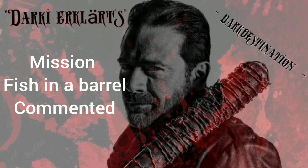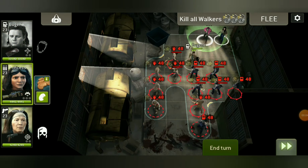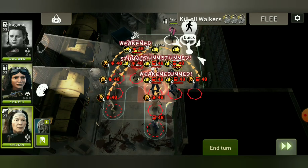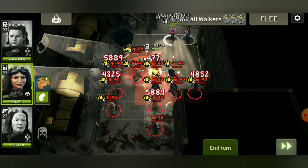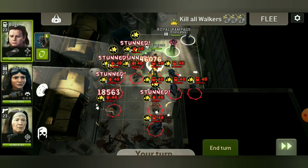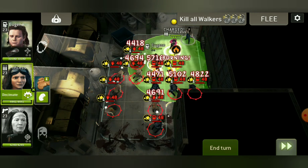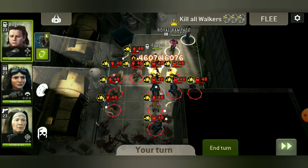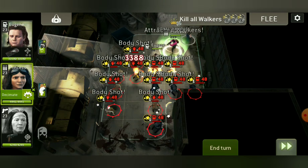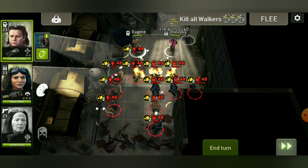Hi, here's Dark Destination. I want to show how I play the mission 'Fish in a Barrel'. I took Princess in this case because Mercer couldn't shoot down the walker so fast, so it was a bit easier in my main account to get the walkers down fast.